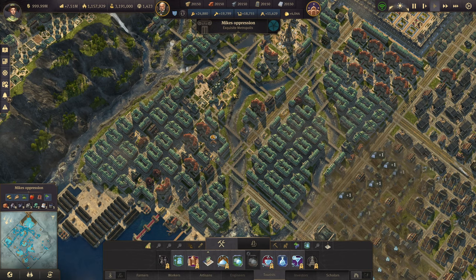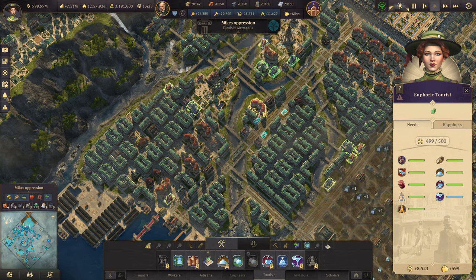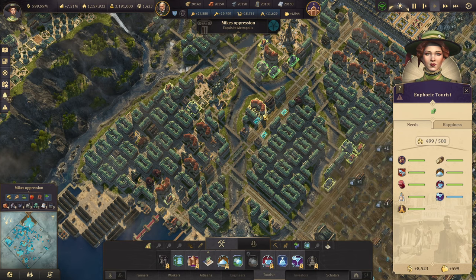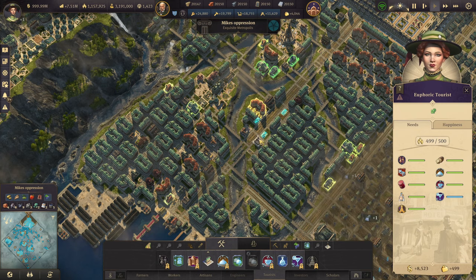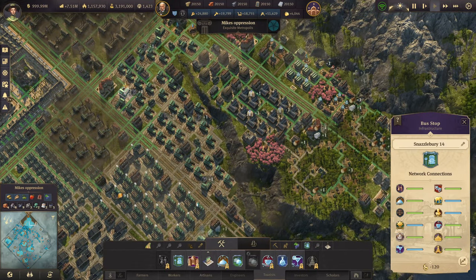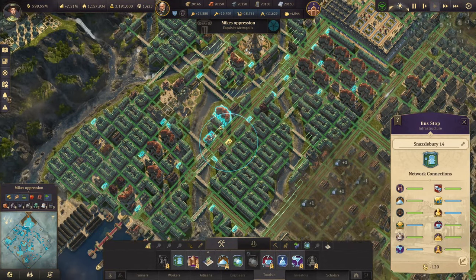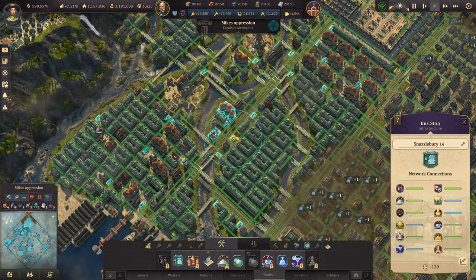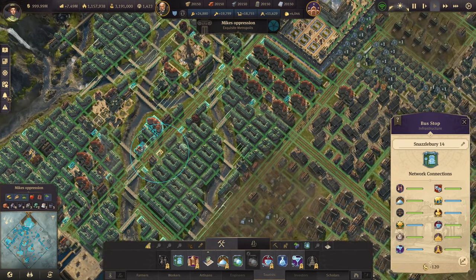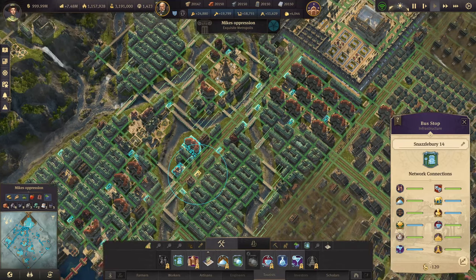Next we'll cover the public service buildings and the bus system briefly. The hotels have requirements for public moorings, variety theaters, restaurants, cafes, and cultural set pieces, and they need to be connected to the individual buildings via a bus network. We have bus stations dotted around the whole island — the green bar on the road is the overall network. However, that doesn't mean the range on a variety theater will cover all the way across the island. The variety theater has to be in range of a bus stop, indicated by the blue circle, and connected buildings need to be inside that blue circle.